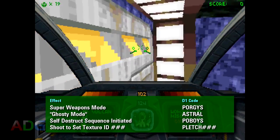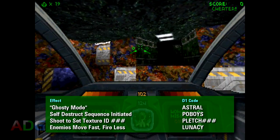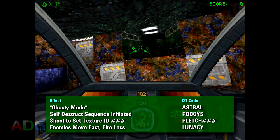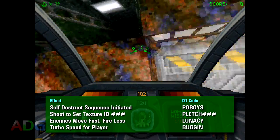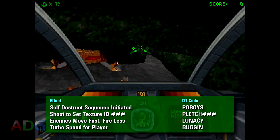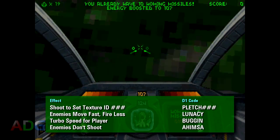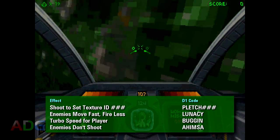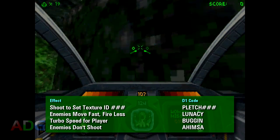There are two codes present for testing things at much higher speeds than they'd normally be capable of. Lunacy causes robots to move much faster, though they'll fire less often to compensate, while Buggin has the same effect for the player. You can also prevent enemy robots from attacking entirely by using the code AHIMSA — basically a concept from Hinduism where the word literally translates to the opposite of causing harm or injury.